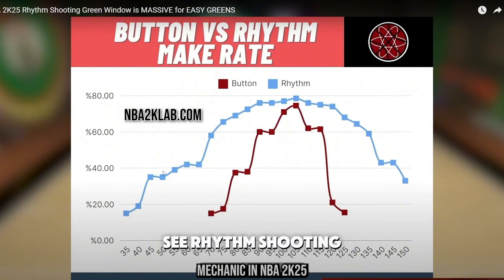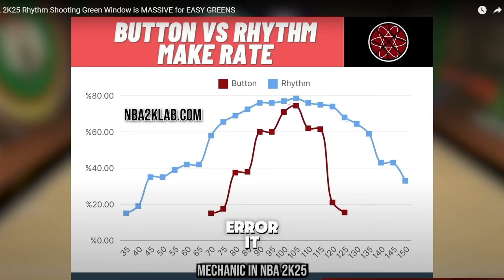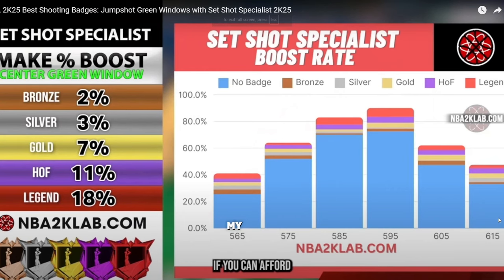2K Lab put out a video testing button versus rhythm shooting with modded controllers. Rhythm shooting is way better — you have way less room for error, a bigger green window. Even with normal timing you can miss-time it and still make it sometimes. It's kind of crazy.